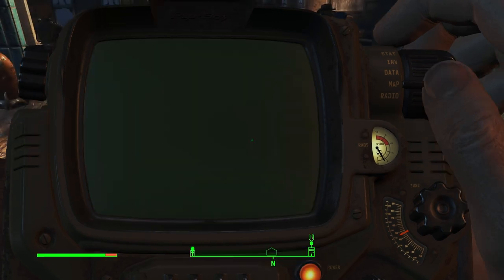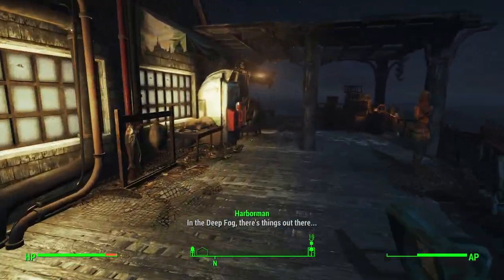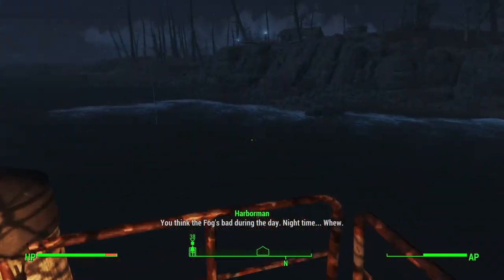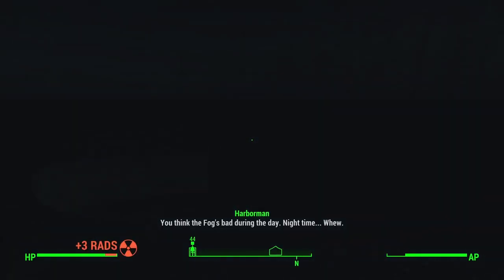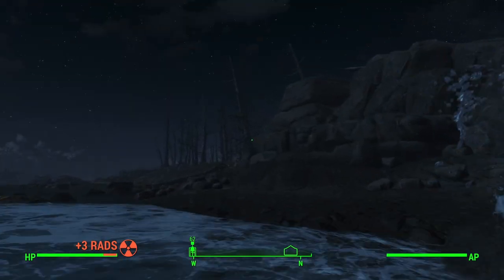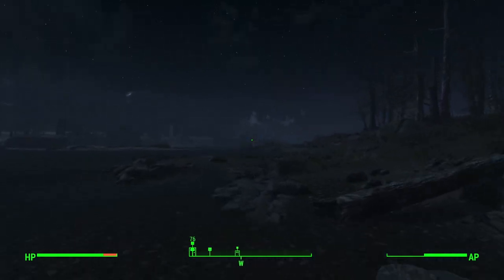What's next? Let me take some aid items. Next closest thing: I'll head to Longfellow's cabin area. I didn't bring any alcohol, but I still help Longfellow. The fog's bad during the day, but nighttime is even worse.